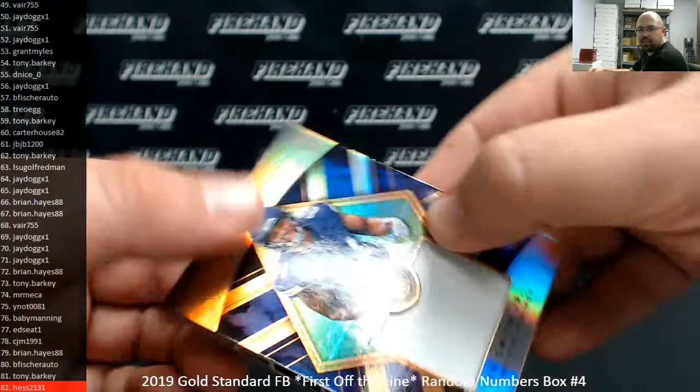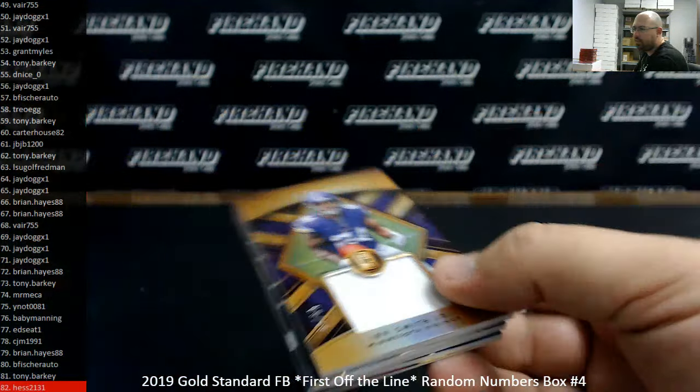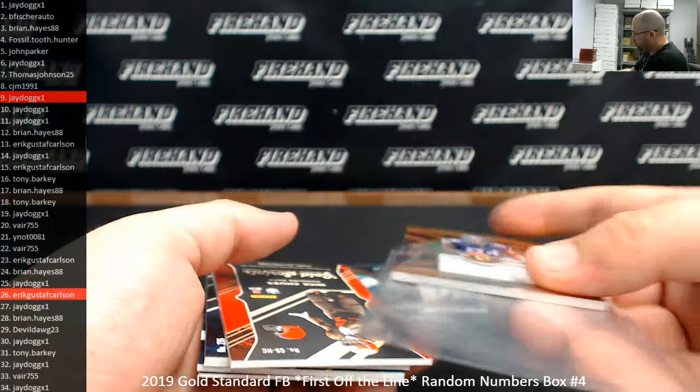Got a newly minted memorabilia — Irv Smith Jr., single color patch, number 49 for the Vikings. Serial number on this one is 9 of 49. Spot number 9 going to J-Dawg.